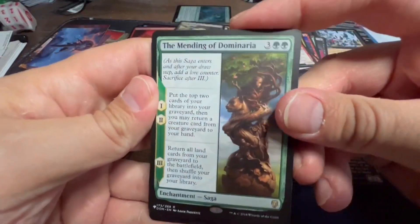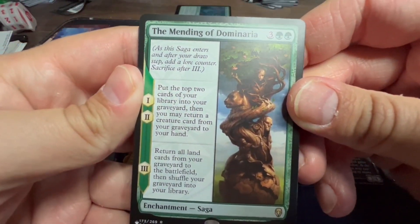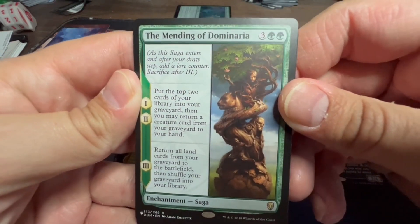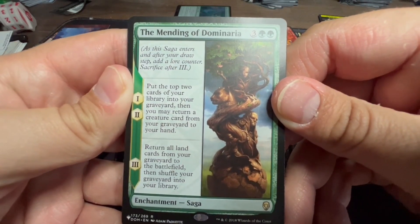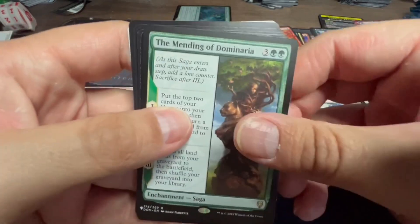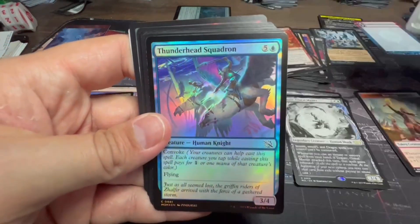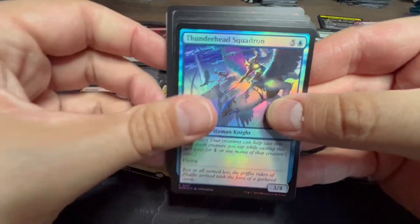List card: The Mending of Dominaria — put the top two cards of your library into your graveyard, you may return a creature card from your graveyard to your hand (chapters one and two), and chapter three returns all land cards from your graveyard to the battlefield then shuffles your graveyard into your library. Very appropriate for this set, March of the Machines. Thunderhead Squadron alongside it.